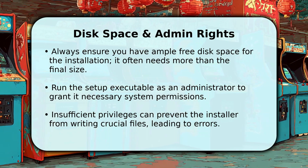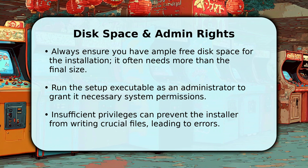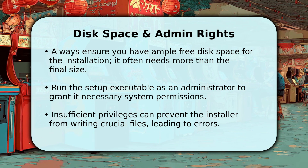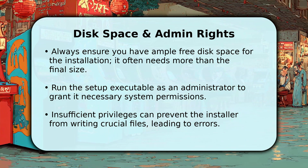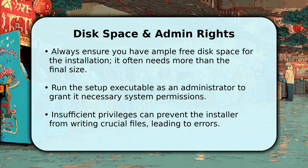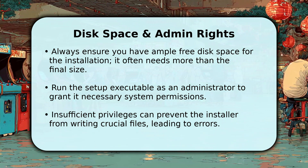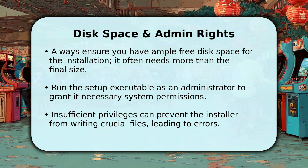Two often overlooked culprits are insufficient disk space and administrative privileges. Ensure your hard drive has significantly more free space than the game's advertised size, as installation often needs extra room for temporary files. Secondly, always run the setup.exe file as an administrator — right-click the file and select 'Run as administrator.' This grants the installer the necessary permissions to write all the required files, preventing annoying errors.